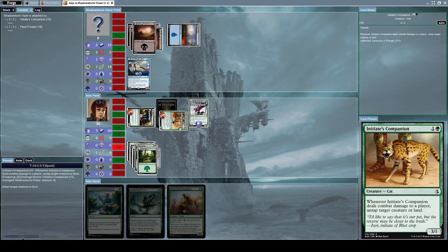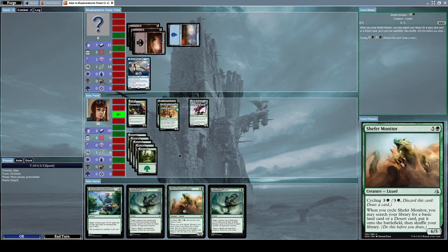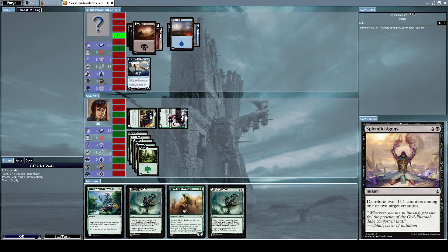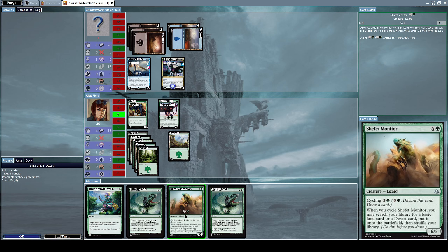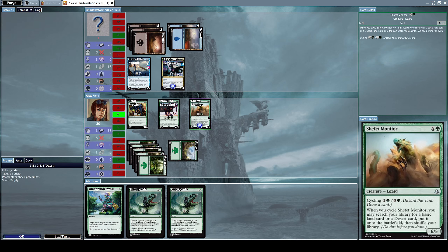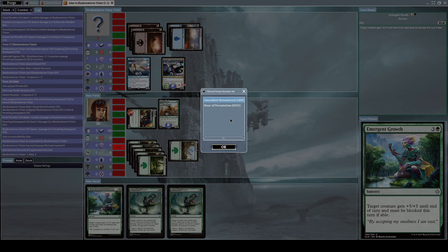Let's attack him once again — he's on the defensive, losing a lot of power. I think we might win this match. We have enough brute strength to finish him. Let's attack with everything we've got. He's at one life only. He summoned Shadow Storm Vizier, a flying creature, but it won't matter. Let's put down a forest card and summon Shefet Monitor — our greatest damage dealer at this point.